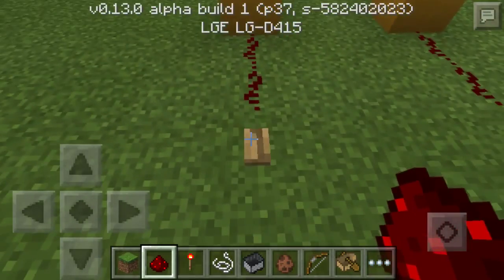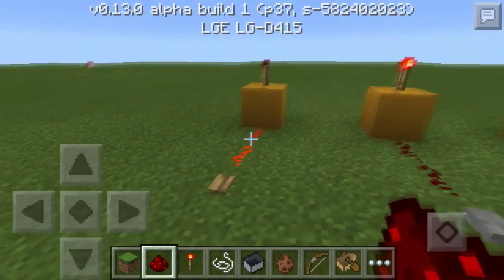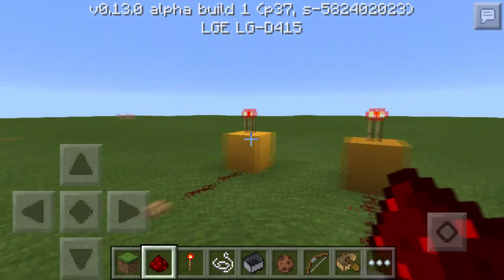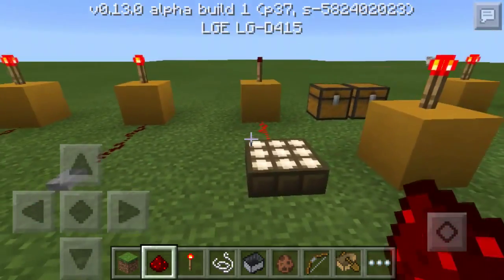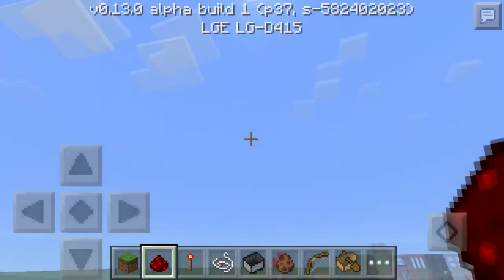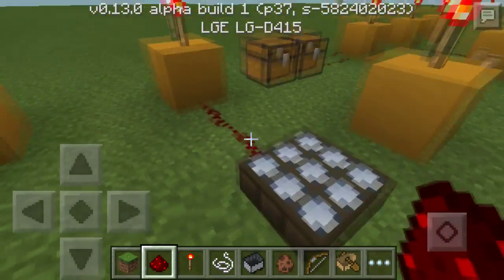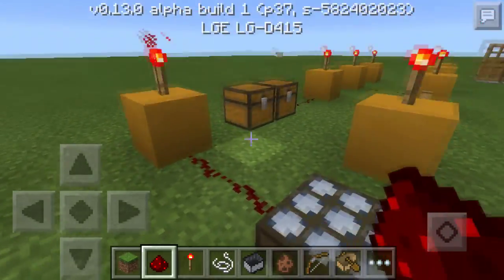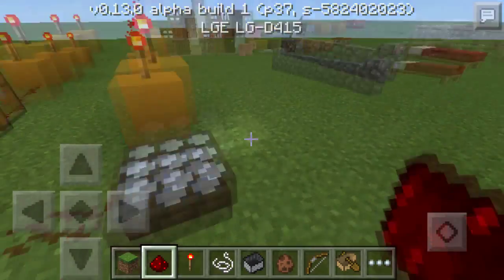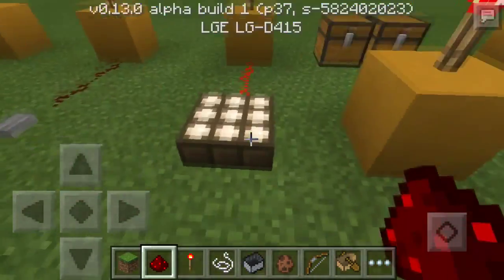Over here we have buttons, which power things for a certain amount of time — you can see that with the torch. We have stone buttons which are the same as wood ones but a little shorter. The daylight sensor outputs power whenever there is sunlight. We have the opposite too — you can tap it to get the nighttime sensor, or moonlight sensor. It only outputs power when it is nighttime, and since it's daytime there's no power so the torch is on.